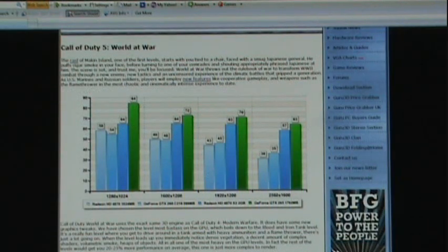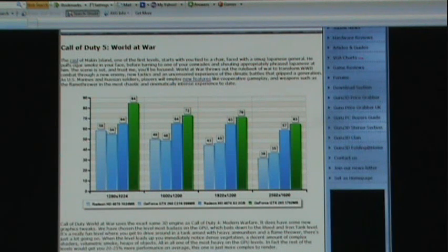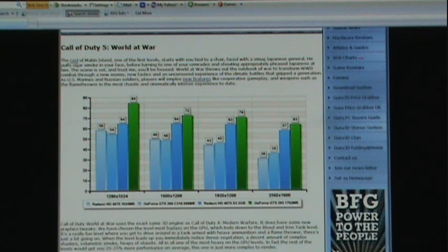Call of Duty 5: World at War. This GTX looks like it's going to smoke the X2. Low resolution is no comparison — it's 20 frames faster. As we get a little bit more graphically intense, the 4870 attempts to try to catch up, but regardless, at the end of the day, the GTX 295 still smokes the 4870 X2.